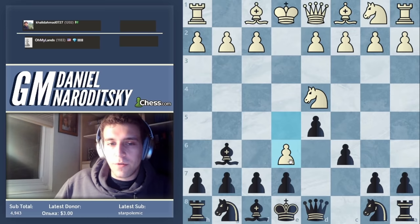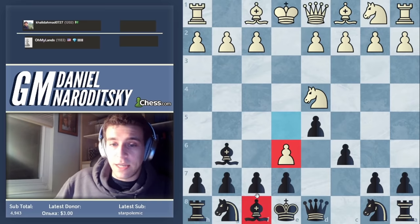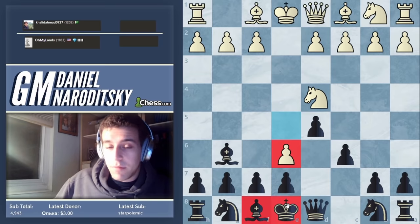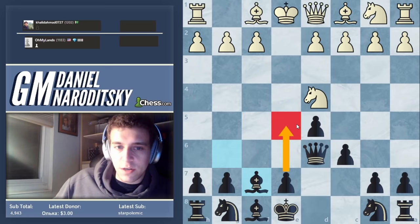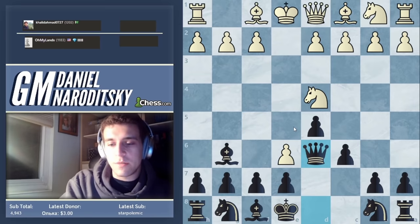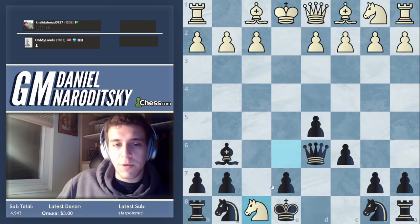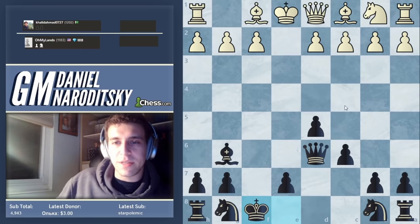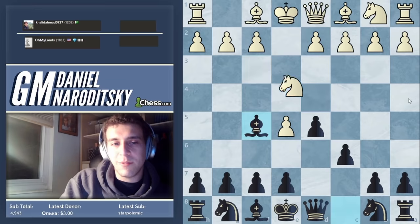This is an annoying move because it disrupts black's development, makes it harder to get the bishop out, and makes the king weaker. But the move here is actually queen d6, because that attacks e6, and after e takes f7, bishop f7, you can go e5 and control the center. It requires a Zen approach — panicking and taking the pawn plays into white's hands, because after knight takes c6 you have to move the queen, he takes the bishop, and you have to take with the king. Then you can't castle anymore and you don't have a dark-square bishop.